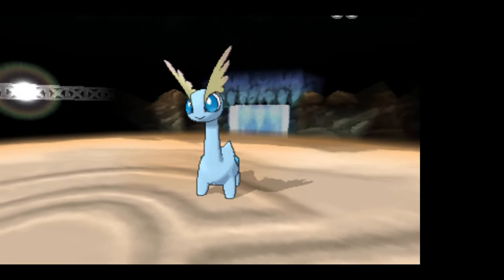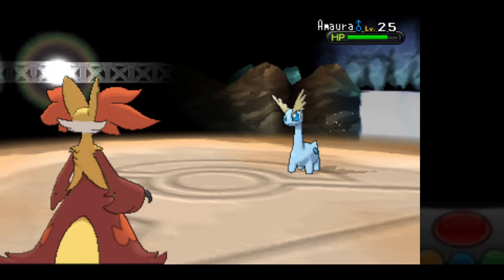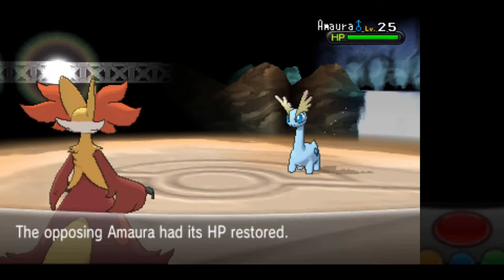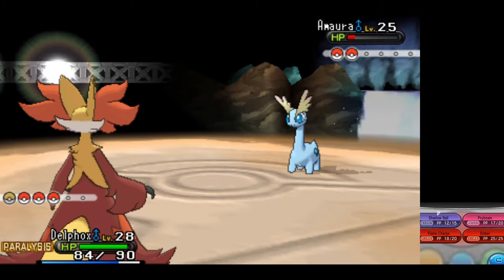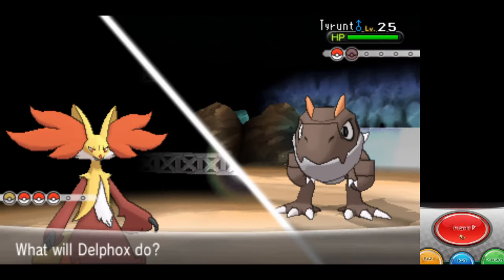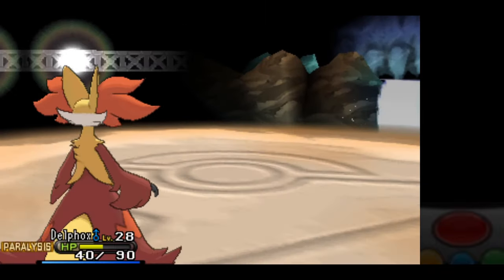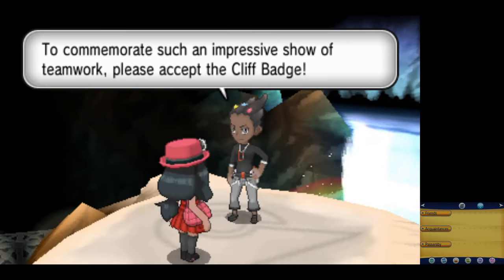I have a different strategy this time. The opponent uses Rock Tomb as a speed control move, and I'm going to use this to my advantage. I open the battle with Psybeam again, don't get the confusion, and we get paralyzed by Thunder Wave, but now I'm going to go for Flame Charge. After two Flame Charges, we outspeed Amaura, it misses Rock Tomb, and we knock it out. We definitely outspeed Tyrunt at this point. Psybeam nearly one-shots it, Rock Tomb brings us to 40 HP, but we don't get caught in para hacks, and we're able to knock out Tyrunt. Grant is finally defeated, and that winning strategy only took about three attempts.